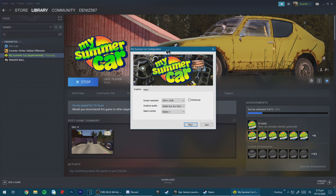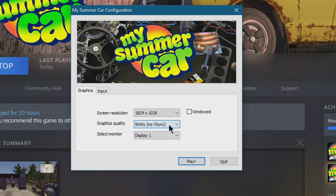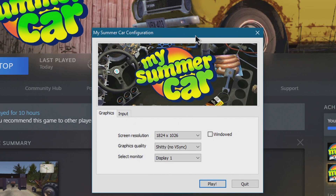So first of all, if you already start My Summer Car, all you gotta do is change your graphics quality to shitty, no vertical sync. Don't call it V-Sync — call it vertical sync. This is only the first step and it's very simple because you just open My Summer Car in Steam.